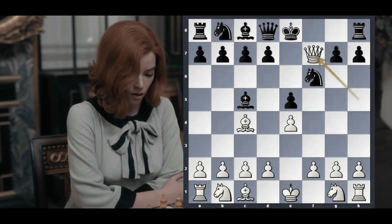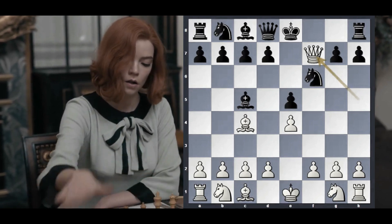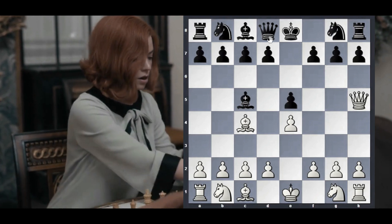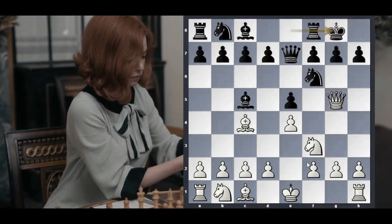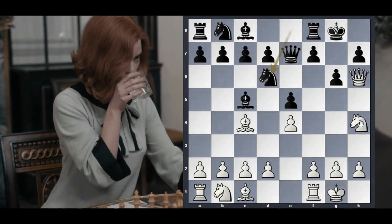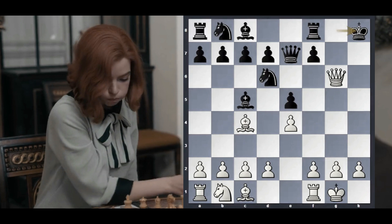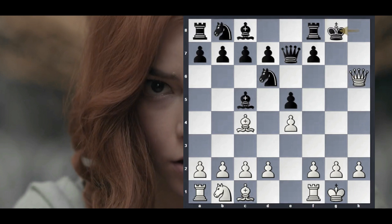Now let's talk about draw. Drawing may happen for many different reasons — either by players agreeing to it or by having a perpetual. For example, if Black defends the checkmate, White moves the knight, Black castles, and after some moves, White takes the pawn destroying Black's pawn defenses. He cannot checkmate with the queen, but he doesn't want to lose since his position is way too strong. So all those checks can help achieve the so-called perpetual.